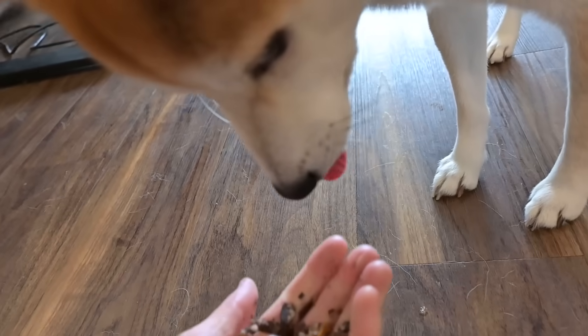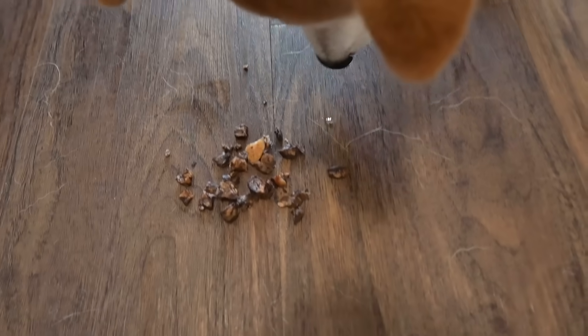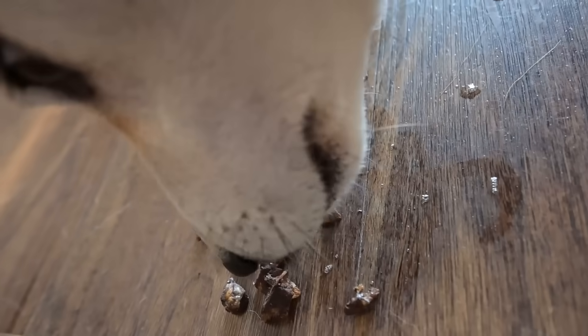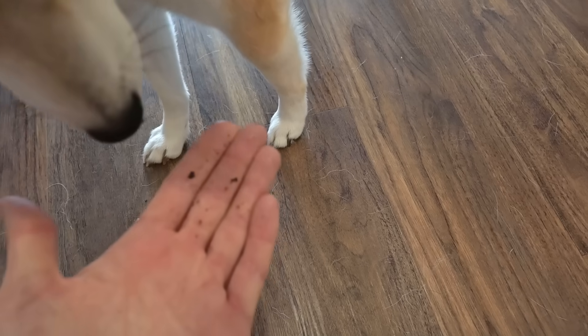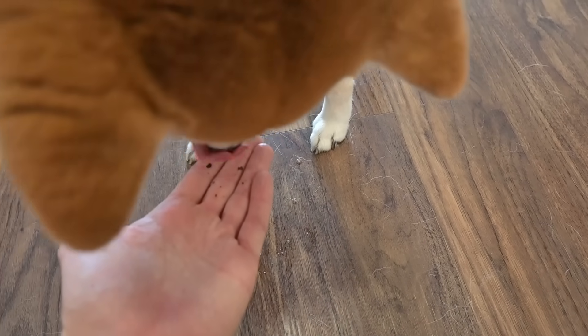Oh, he's drooling. Okay, here you go. Wait, actually just put it on the ground. There, Doge. Lots of little asthma treats. He's almost done. Give me Doge one more. Good boy. Now my hand is all filthy. Doge, lick my hand, please. Thank you.